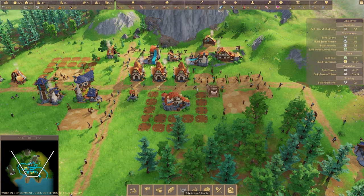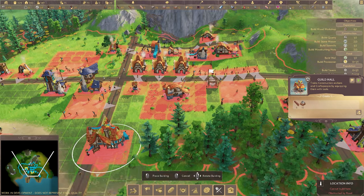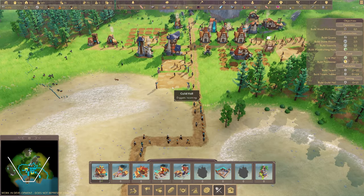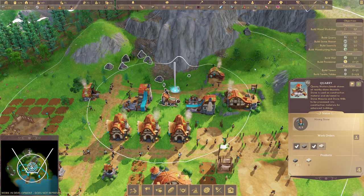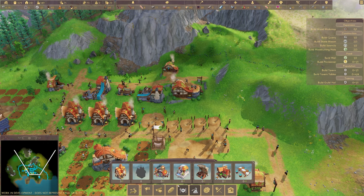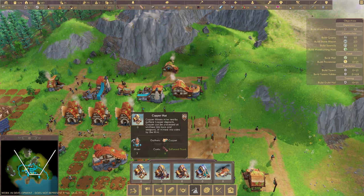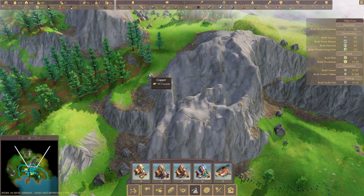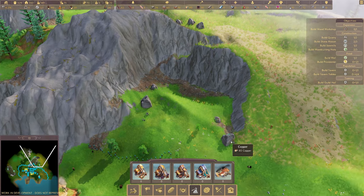A guild hall trains construction workers and craftspeople by equipping them with tools - that seems like a straight-off-the-boat sort of thing: get off the boat, get your tools and equipment, get to work. Now, the quarry just gets stone and limestone, so how do we get copper? There's a copper hut - miners can mine nearby surface copper deposits and the copper can be processed. Looking around, there's copper over here and more copper over there.